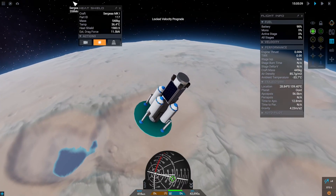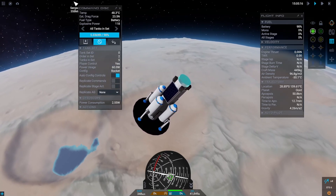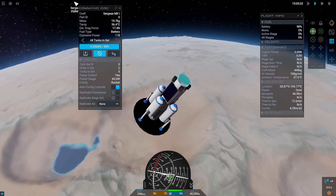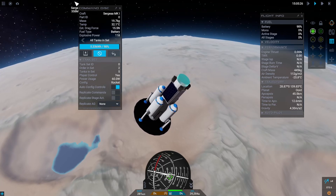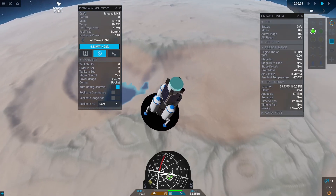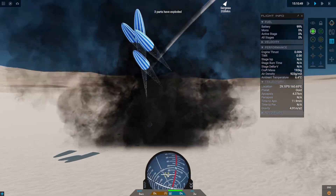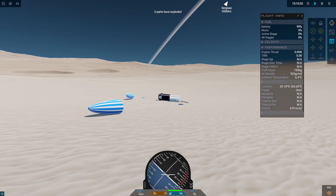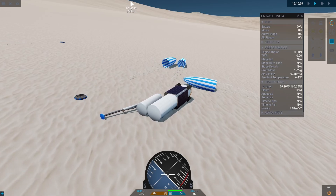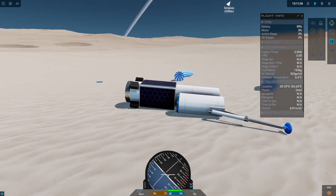I was asking myself whether it has an atmosphere, and as you can see from the blue glow on the horizon — it does. It's quite thick, actually; it slowed us down to under 300 meters per second already, and the heat build-up wasn't too huge. It's thick enough to slow you down and to use parachutes. Something went wrong with my parachute — it wasn't properly deploying — but we were slow enough to make a kind of landing. The command pod is still intact, along with some solar panels.